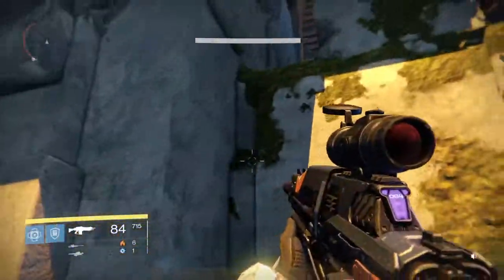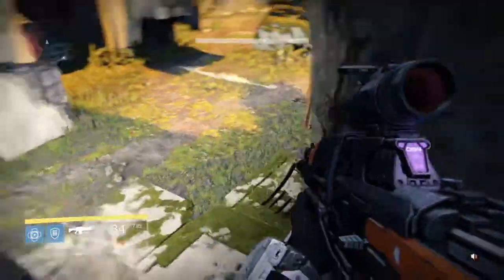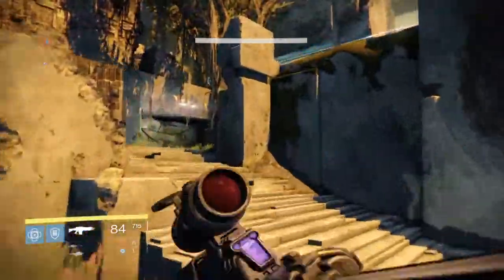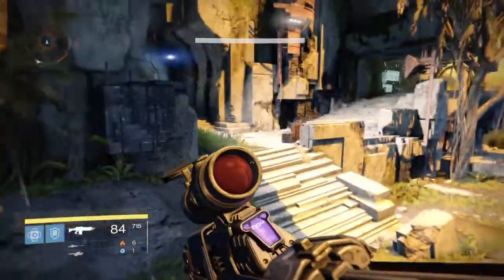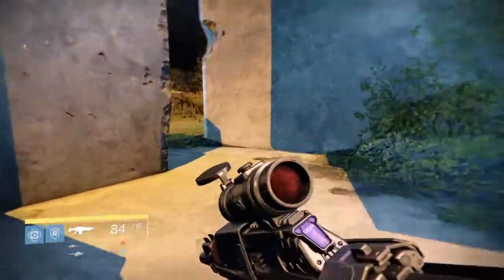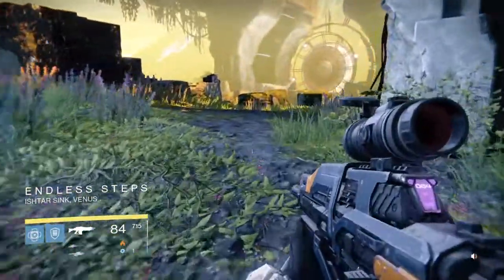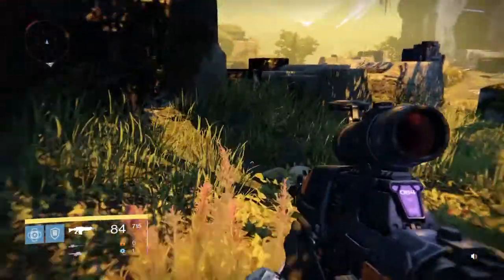I totally missed that jump, but we can make it — we'll go up this back way. Just keep moving all the way through here; none of this should really bother you. We are almost there. Endless Steps — I always thought that area back there with all the steps was the Endless Steps, but I guess that's still Campus 9.